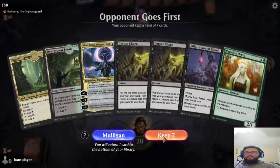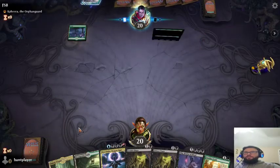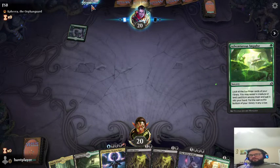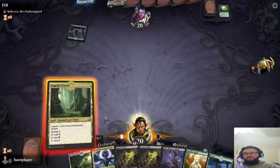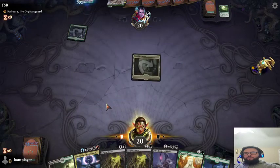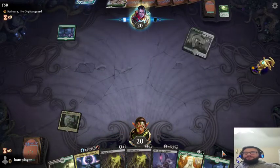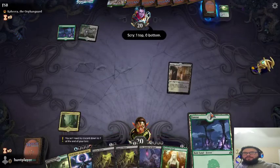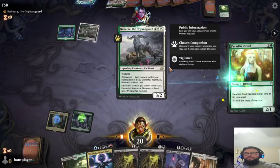Looks like a great hand — we have mana, we have the Corpse Churn to put stuff in our graveyard, Adventurous Impulse. Some sort of mutate deck — perfect. We'll start with the Triome. I think we're going to play the Paradise Druid now, to kind of get our mana up there. Looks like he's ramping as well.